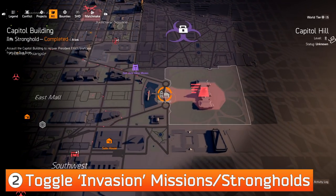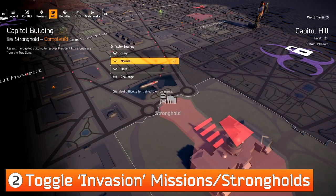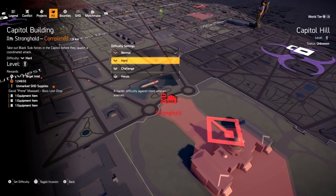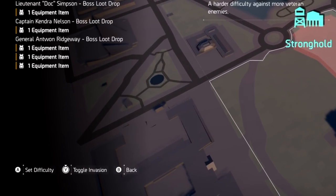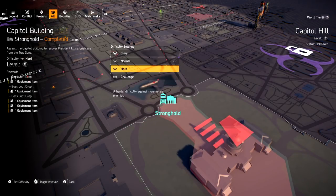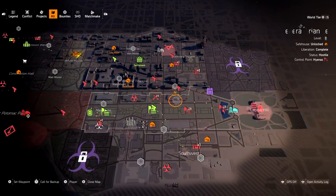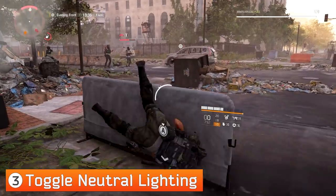With the Title Basin update, one of the newer things added was the ability to toggle invasion missions. Previously you could only play invasion missions as they came up between world tiers, but now you can toggle invasion missions as well as the invasion stronghold. Go to the mission you want, select the difficulty, and look in the bottom left to toggle the invasion. The color will change — red if it's Black Tusk, and blue if it's regular. This is helpful if you need a certain boss to spawn for a specific exotic drop.